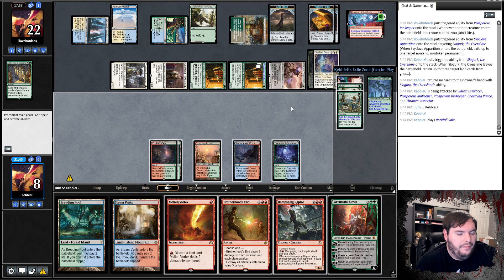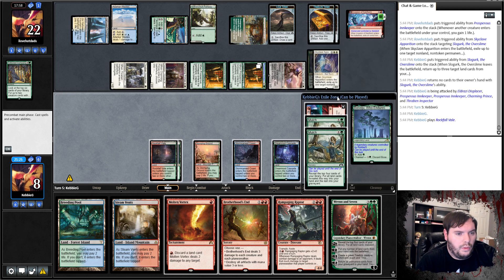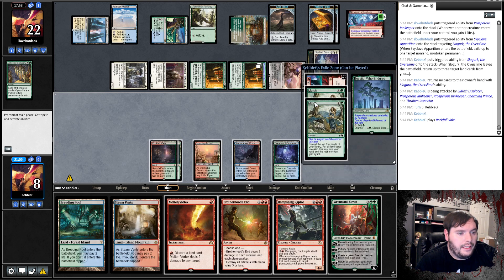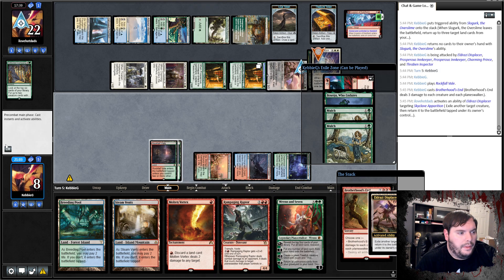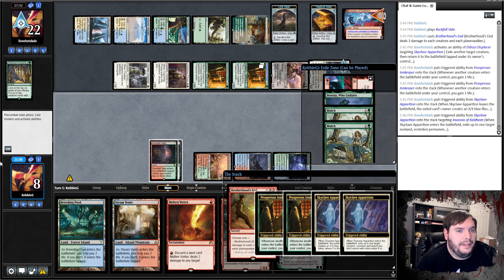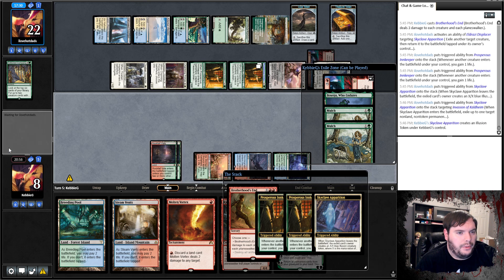I should probably wipe. So we go ahead and cast Brotherhood's End, then play Mulch. Opponent blinks the Skyclave — that way the token dies too. Wait, he gets to eat my Invasion. That's pretty good for them. We get a four-four token, play Mulch, take a Forest, pass the turn. Opponent plays Innkeeper, Reflector Mage to bounce my illusion token — but he's out of cards. Play Slowgurk, Slowgurk, Vortex — snipe the Innkeeper, make the token a little bigger.